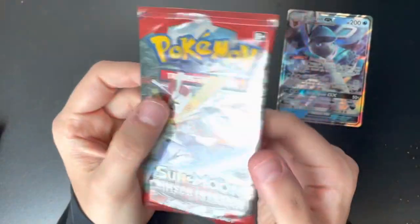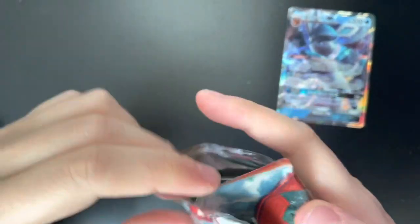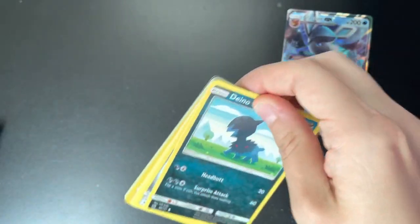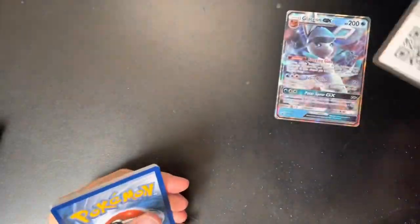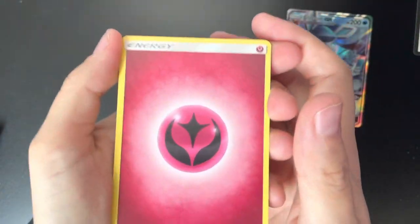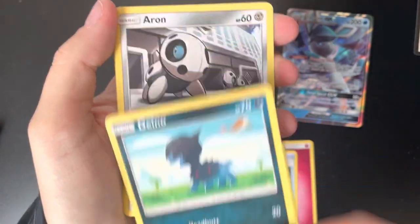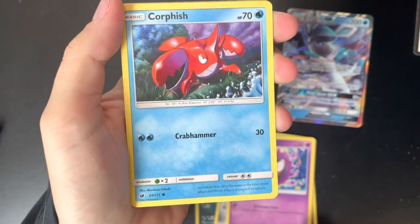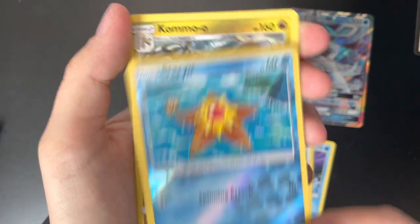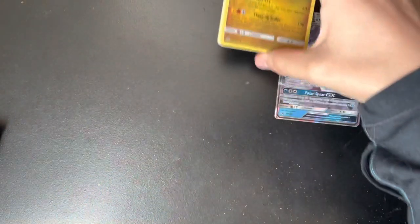We'll start with the Crimson Invasion booster pack. Part of the reason we had to stop filming for a bit was just the lack of good technology, so we have some new tech that should help us out. There's a code card. We got a Fairy Energy, Countercatcher, Hunter, Sea of Nothingness, Dino, Aron, a Ghastly to go with our Haunter — maybe we'll get a Gengar to finish the set — Corpish, Mancino. Our Reverse Holo is a Staryu, and a Kommo-o Non-Holographic Rare.